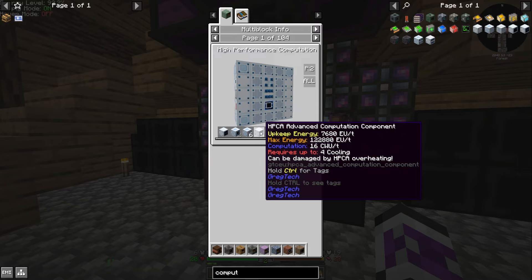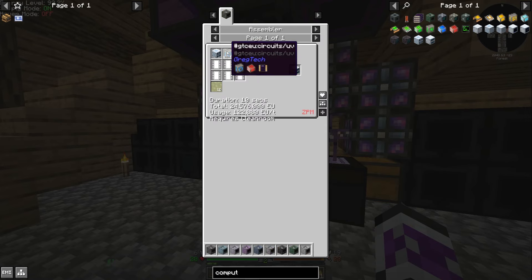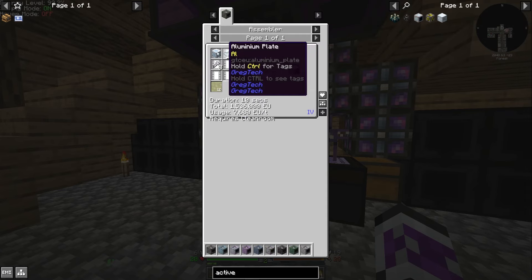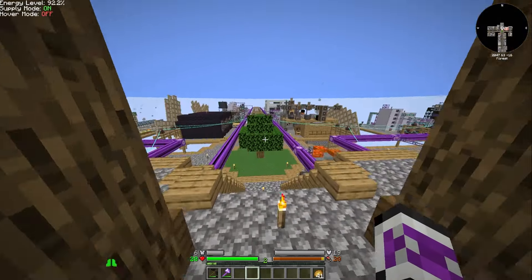It requires four cooling — hang on a minute. That could just solve my problem for the immediate future, because I just need one of these and then four heatsinks. And it just works. Oh wait, never mind — that's why I didn't make them before, because I need UV. Can I make the active cooling components? Yes, because those are twice as efficient as the heatsinks, which means I can fit more in.